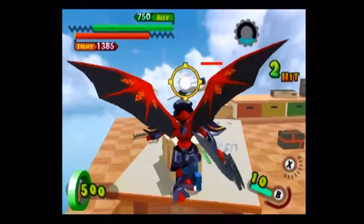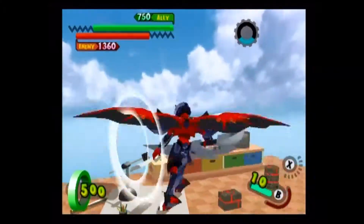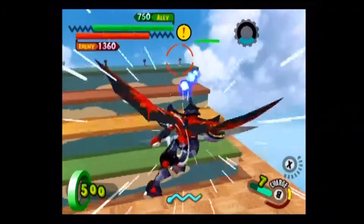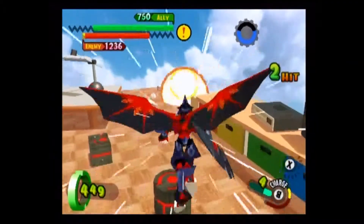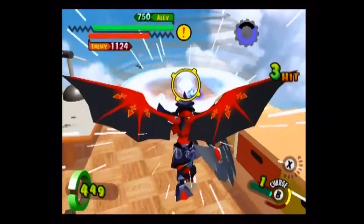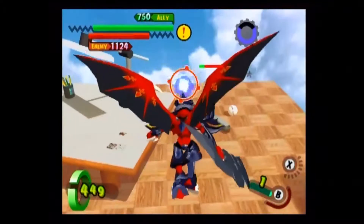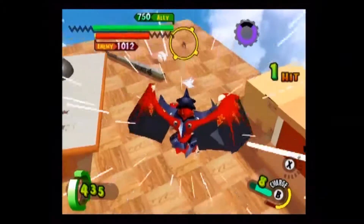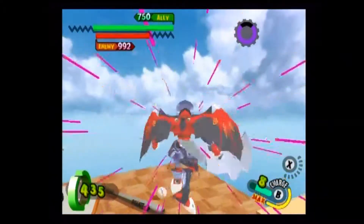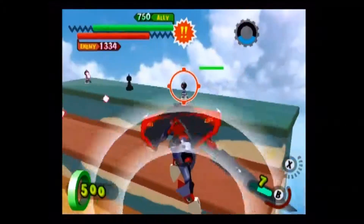Even if your opponent avoids the attack, the resulting explosion will do serious amounts of damage, as well as scatter them. There are two things to note about this attack though. Make sure your opponent isn't directly below you, or Garuda might just fire the fireball ahead. Secondly, make sure your teammates aren't in the direct vicinity of the fireball, because they will get hurt and it's quite easy to kill them.